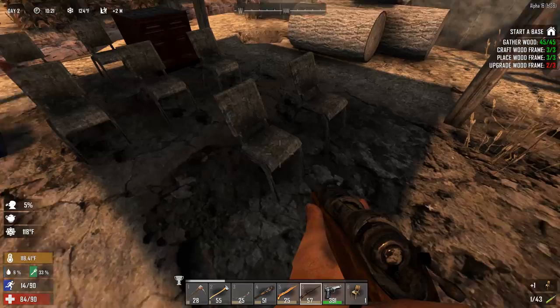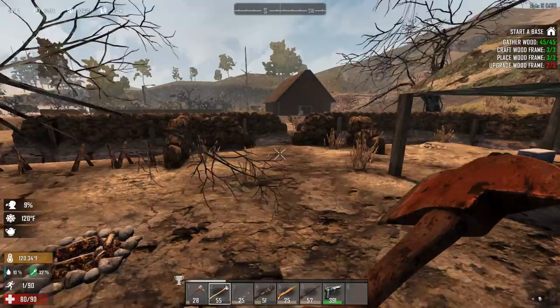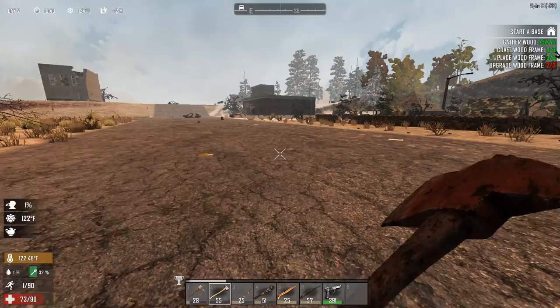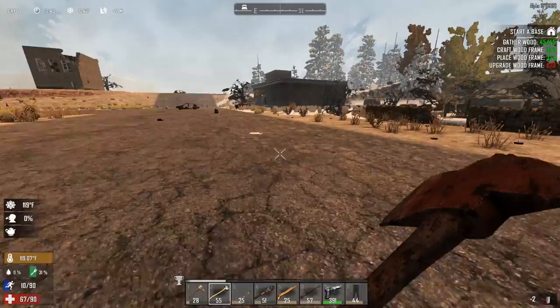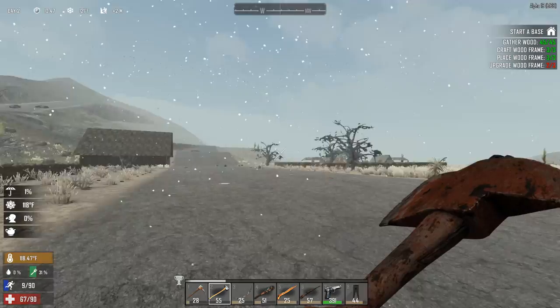Old chairs - I hate when I need to use old chairs for my wood supply, but I have to do it. Alpha 16 is crazy. Heat stroke stage two - holy crap! I need to get away from this biome. I can't even run, and I'm losing health. There's a snow biome right there - come on, don't die on me! I'm butt naked so I can run faster - thank god.